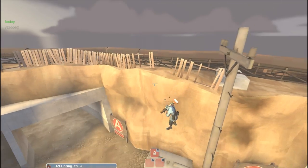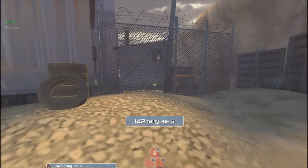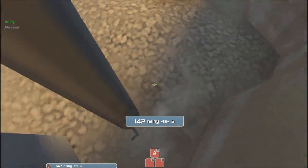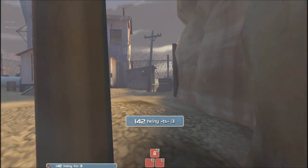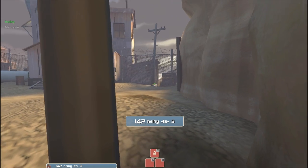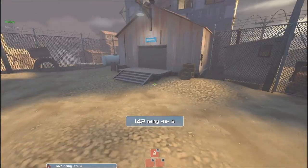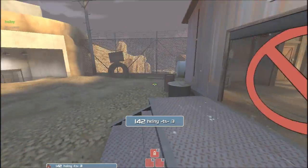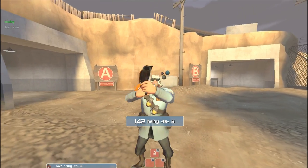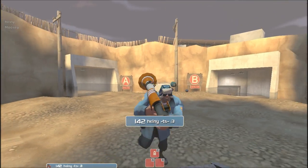Let's talk about offense first and then we will rotate over to defense. The first thing everyone should know about offense is this little spot right here is not something your medic wants to get in, because there is no way for him to get out. It is rather embarrassing if you get caught back here with Uber and then you have to kill yourself. Also, this hat is awesome and it is from Clan D9, the steel team that I mentor.